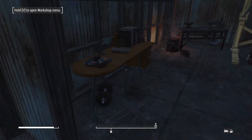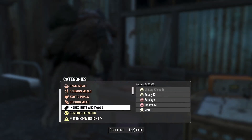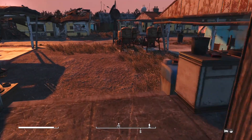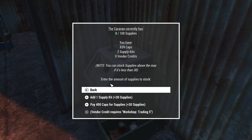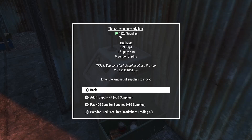The caravan travel system and travelling. Plant-wise, I actually want to go all the way down. Supply kits are important things - you use supply kits for travel. If we go to the caravan travel radio, I can add supplies. Caravan requires a certain amount of supplies to travel based on the distance, so the farther away it is, the more it costs. That's going to open up Nuka World because that's tied to that. I have one supply kit which gives me 30 supplies. I've now got 60 supplies. You can actually buy supplies with caps or vendor credits - we haven't got any of those yet.